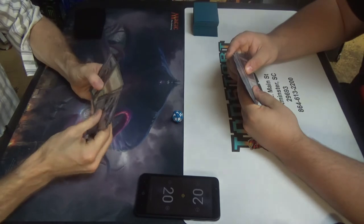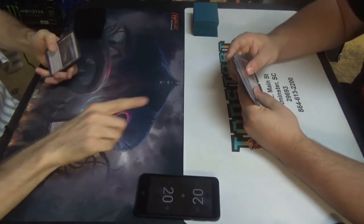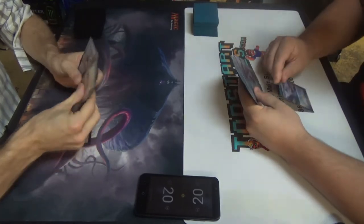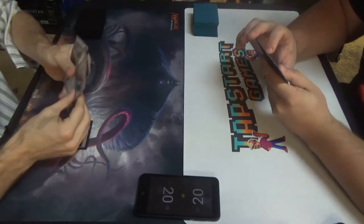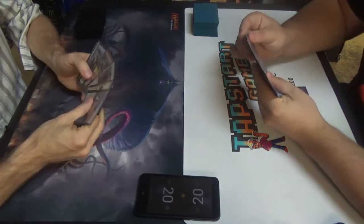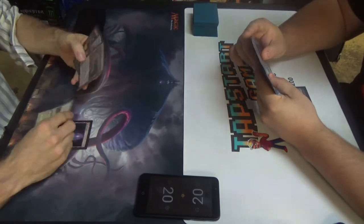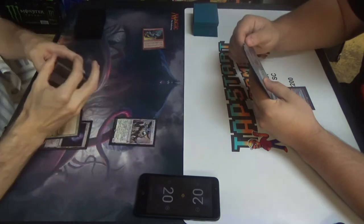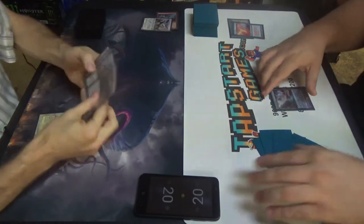Good luck. I have who can go. Sure. I'm going to play Polluted Delta and pass turn back to you. Right when I need you, buddy. Caracas. Simeon Spirit Guide. I'll respond — Force of Will, pitching Baleful Strix. Okay cool. Last turn — I'm at 19, I'm going to crack this, go to 18.